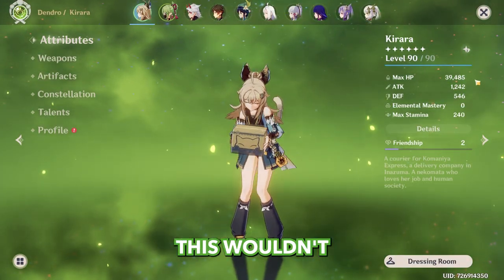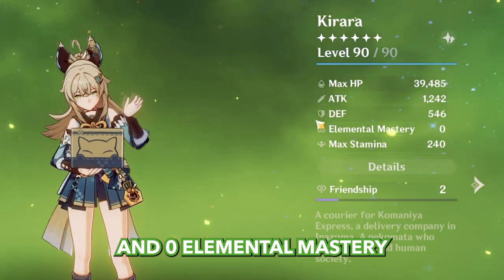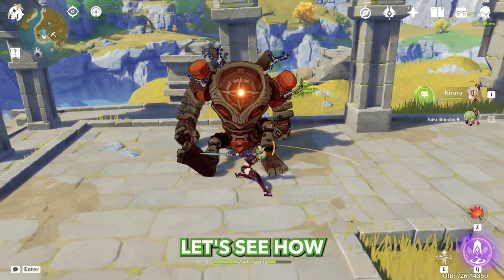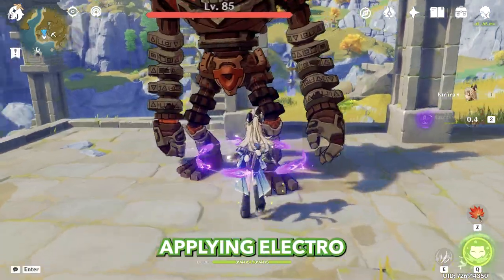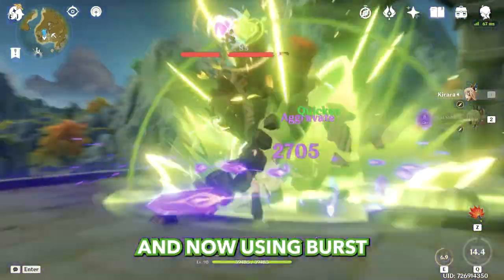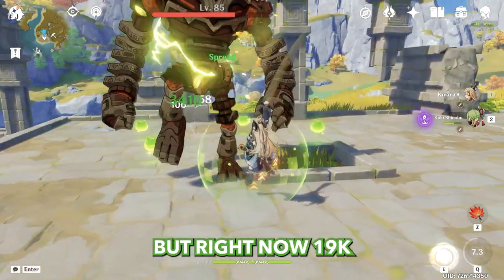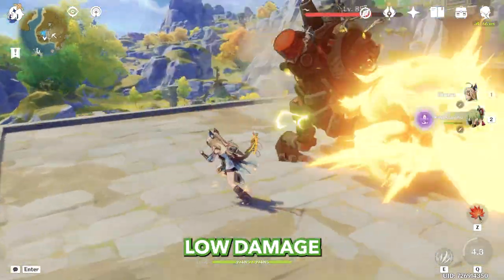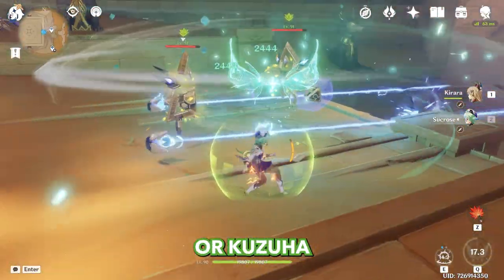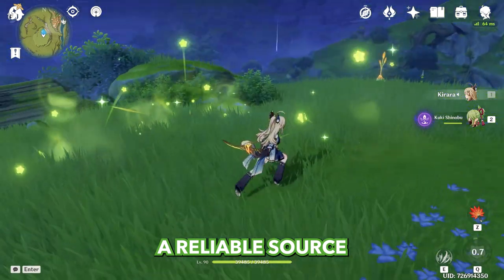Unfortunately, on a support build this wouldn't do much. With 39k HP, 1200 attack, 0 elemental mastery, and crit ratio 55/117 with 0 Dendro damage bonus, let's see the damage. Applying Electro and triggering Spread — using burst: 90k. Yes, 19k per hit is impressive for these stats, but right now 19k is considered low damage. As for the bombs, yes they are crowd controllable — you can activate them with Sucrose or Kazuha — and they follow standard ICD. Additional Dendro application is good, but not a reliable source.